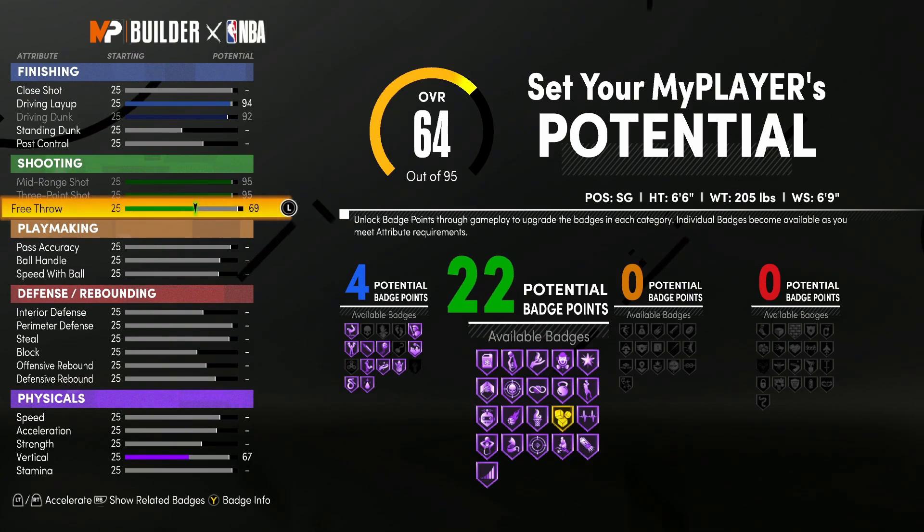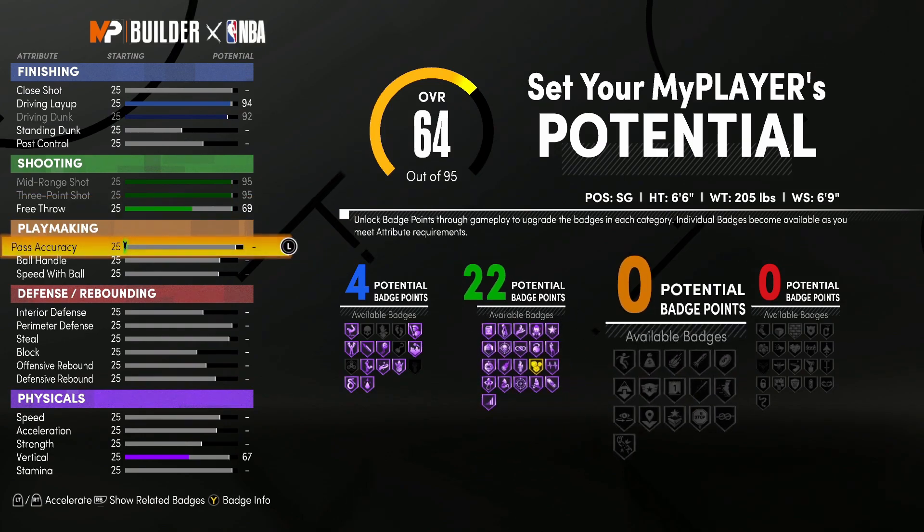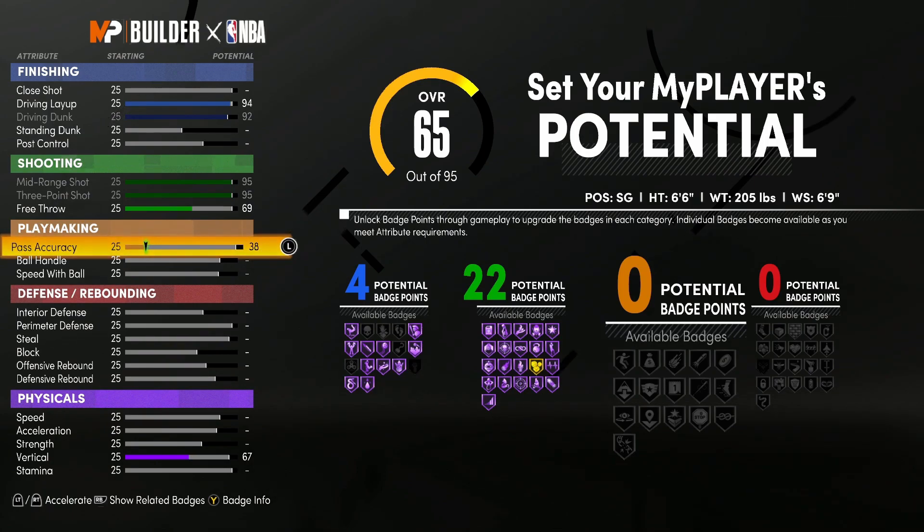Now as you guys can see, we do have 22 badges for shooting. Playmaking — we're going to bump pass accuracy up to a 38. Ball handling is going to go all the way up to an 87.